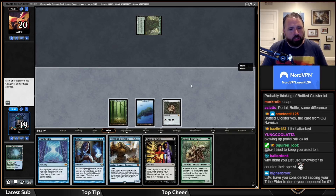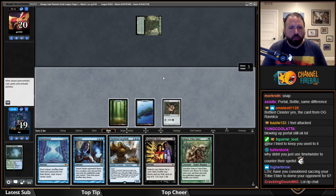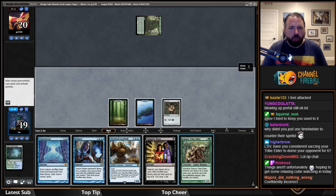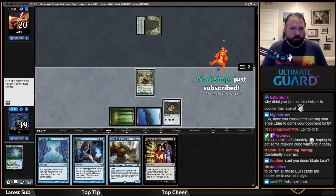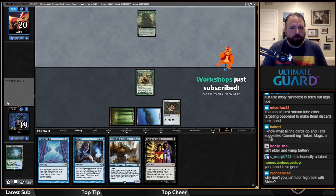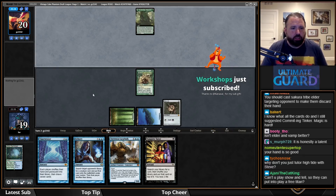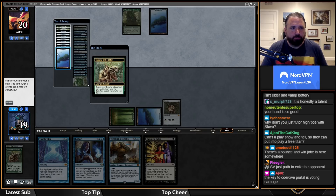I could Time Twister here. My play is: sack Elder for island, Vamp for another island, and just Bribery them on turn three. If they counter Bribery I have backup, but yeah — this is going to be it.